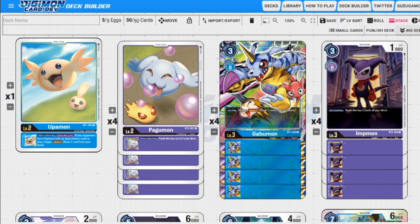Next up we have Pagumon. Whenever we attack, we trash the top security card. We have a purple core from a rookie-rush type build, and that's because of Piedmon — Piedmon doesn't work with the other Dark Masters like you'd assume he would. We need to get stuff into the trash to trigger certain abilities, so we have Pagumon for that.